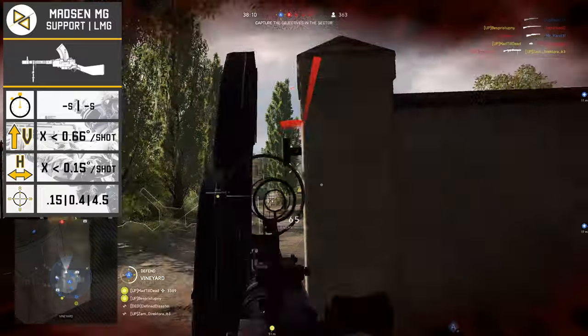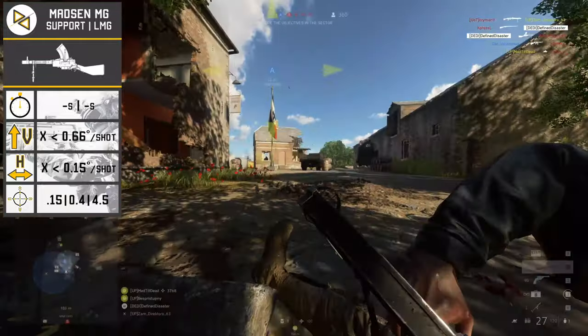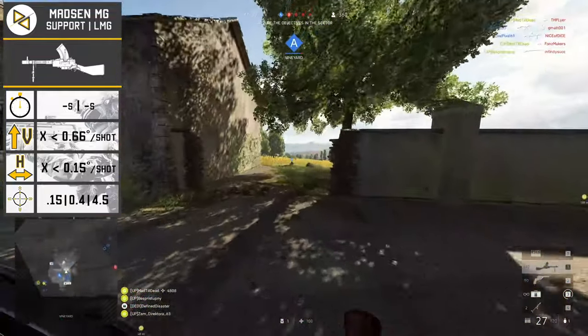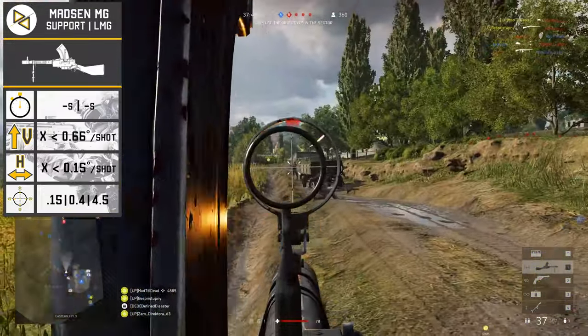In terms of spread values, I expect those to be the same as all LMGs in the class: 0.15 minimum degrees of spread while aiming down sight and standing still, 0.4 while doing the same and moving, and 4.5 for hip firing and moving simultaneously.